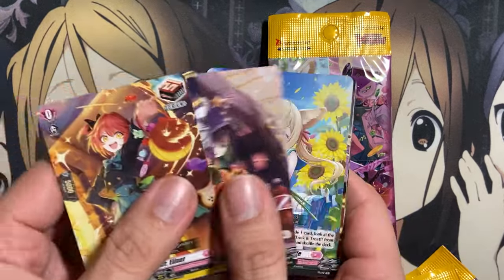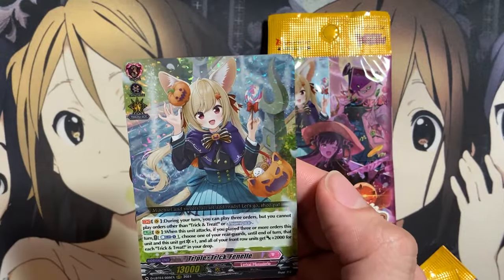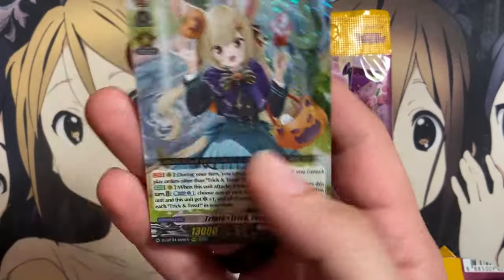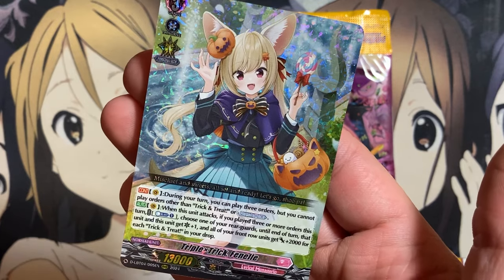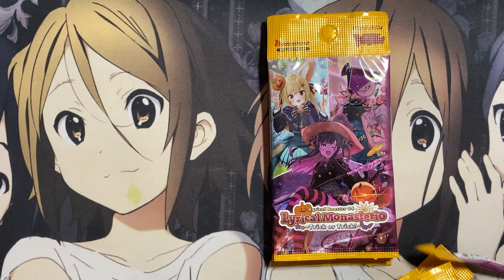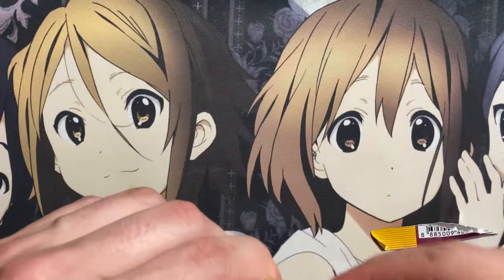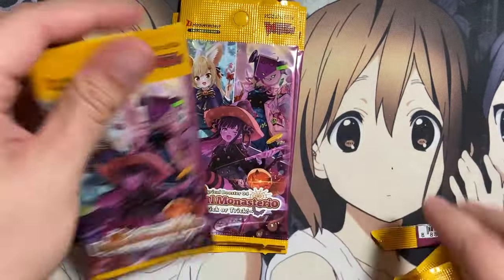After this one, we have one pack left and I see another Triple Rare — three Triple Rares from one entry. It is Triple Trick Fennell, one of the cover deck cards. During your turn you play 3-0, but you cannot play orders other than Trick-or-Treat or Regalus piece — so it doesn't work with other decks, only with Trick-or-Treat. Last entry now — let me move some of the wrappers out of the way.